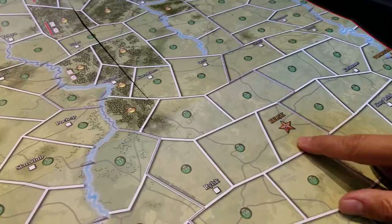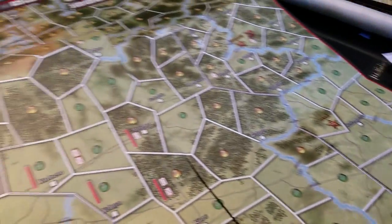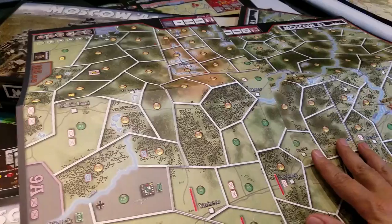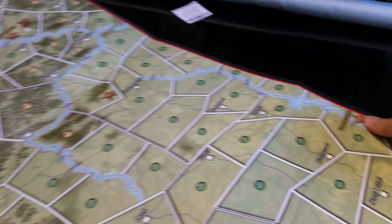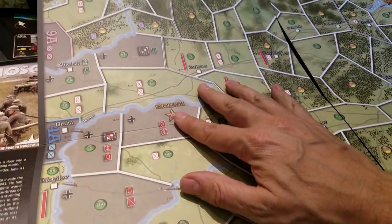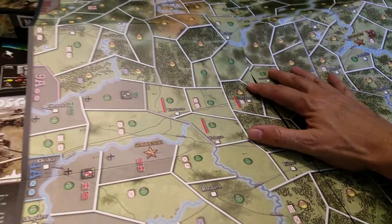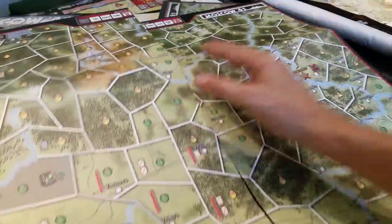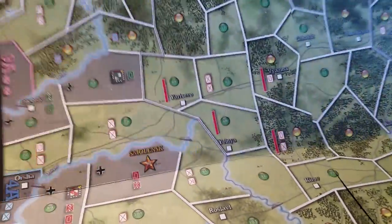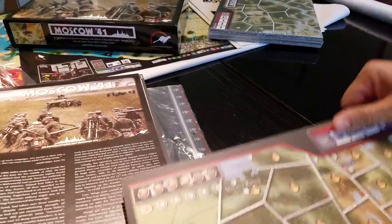Moscow to Kursk — one label is on the corner over there. Notice this is on the eastern side of the river too, and there's a reason for that which we'll get into later. Lots going on here and I'm pretty excited about getting to play this game. The map is laminated, so it's water resistant — perhaps waterproof.